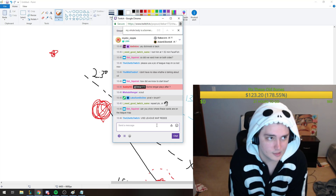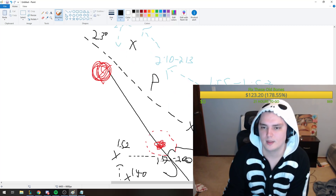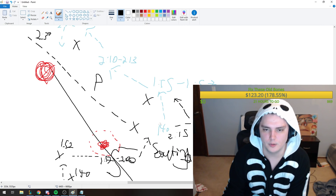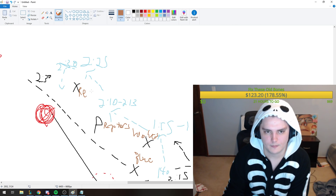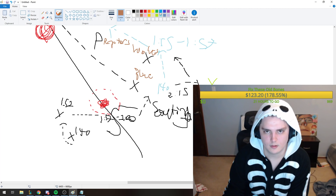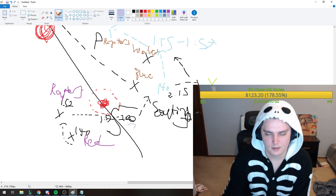Drawing out the map: our start is blue, kill wolves — these X's are the camps. Blue, wolves, raptors, red. His path has red, raptors, and then scuttle. That S is scuttle.